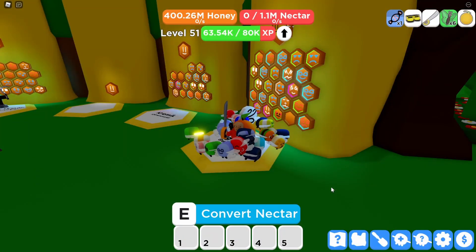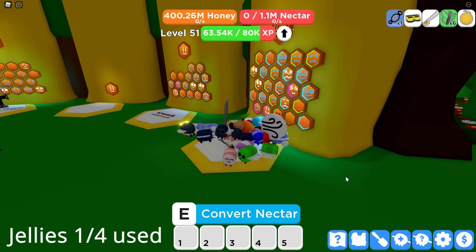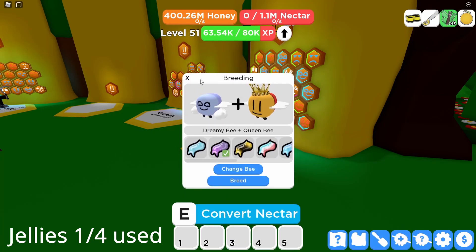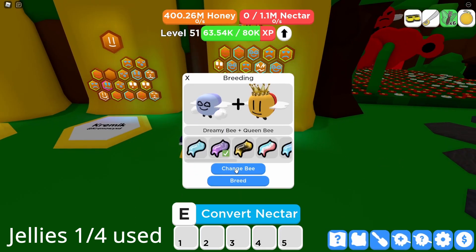I'm gonna use all of my mythic jellies to get all the mythic bees because I need certain bees. The first bee I need is the crystal bee. I've already got one finish right here and it's a frost bee — it's still a mystical so I think I'm gonna keep it, and then I'm gonna release this fruity and start breeding another one.